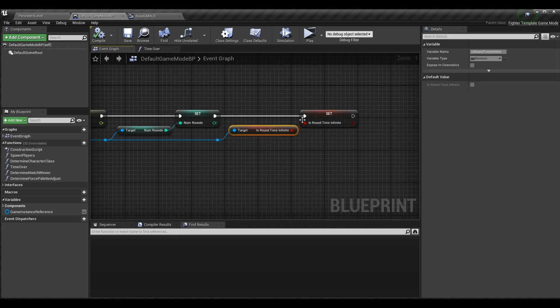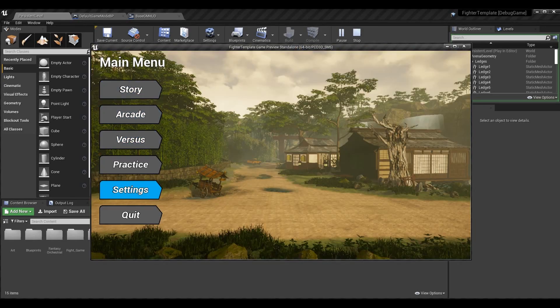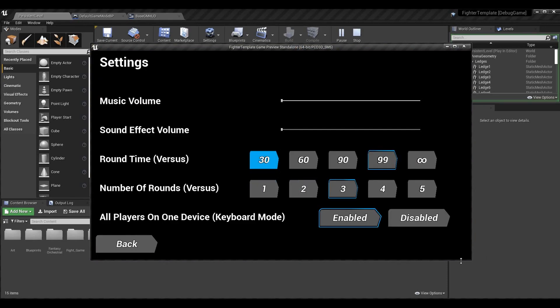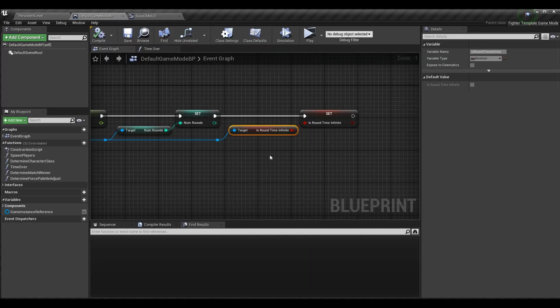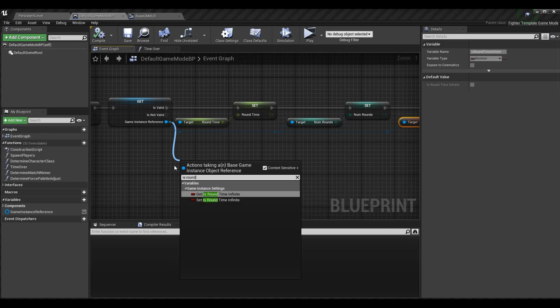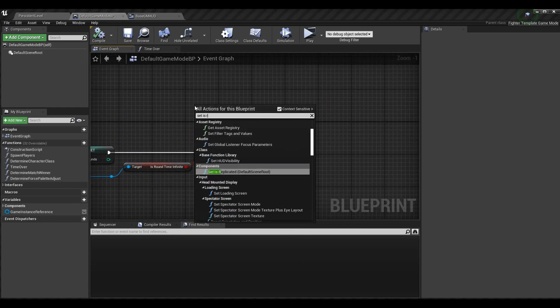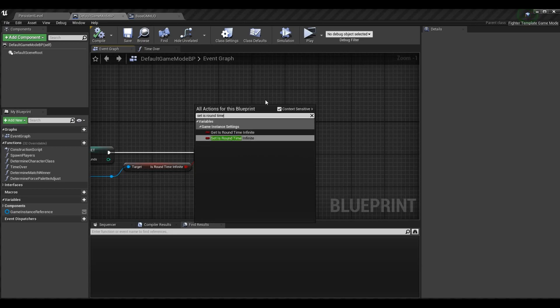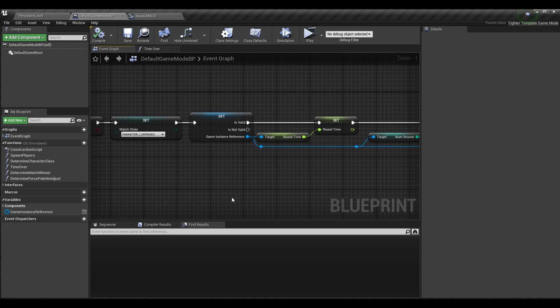We have this is_round_time_infinite boolean for the game instance. When we select the infinite option in the round time settings, the round time should not go down. We didn't have a way to do that within the game mode — we only have the game instance setting for it. So you'll have this boolean is_round_time_infinite, but if you try to find it in the game mode you won't find anything because we haven't set that up yet. We're going to add that variable now to the game mode.